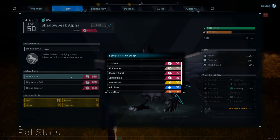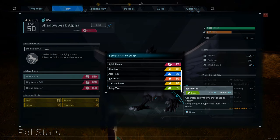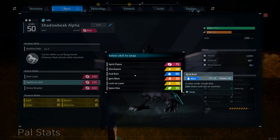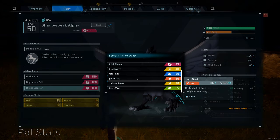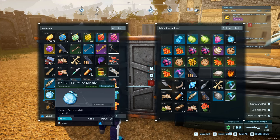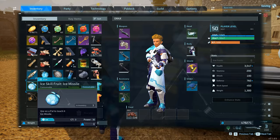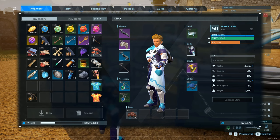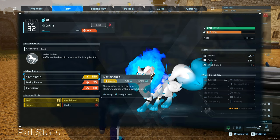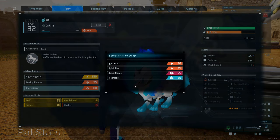Once leveled up, your Pals may learn more than three skills and some of the old ones you like using may be switched out. You can switch these back or try out new skills by going to the party screen, clicking on the Pal, and then clicking on whatever skills you want to change. You can also teach your Pals new skills by finding fruit consumables around the map, so if you find a skill you like on one Pal you can nearly always teach it to another.